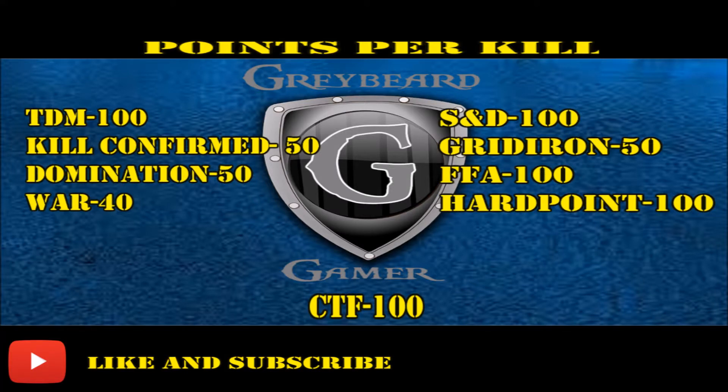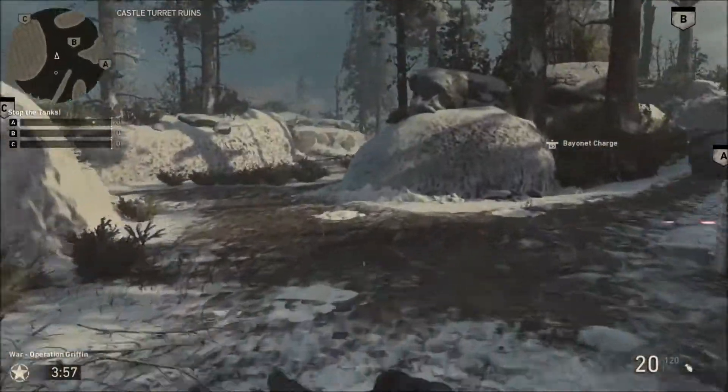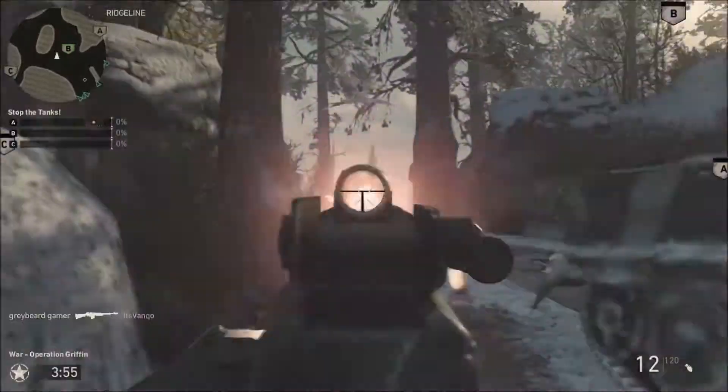What's up COD Nation, my name is Graybeard Gamer. Today I'm going to show you the fastest way to rank up in Call of Duty World War 2. Make sure you hit that like button and subscribe if it's your first time here. What you're going to see on the screen right now is all the game types in COD WW2 and the points per kill you're going to get for each — put that in your pocket just in case you didn't know it.